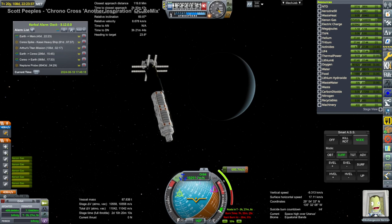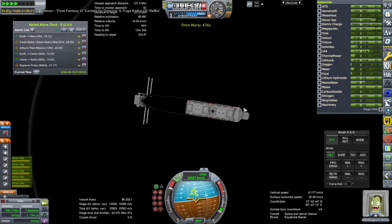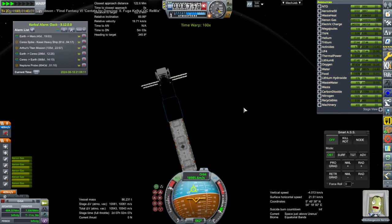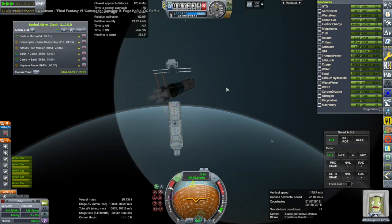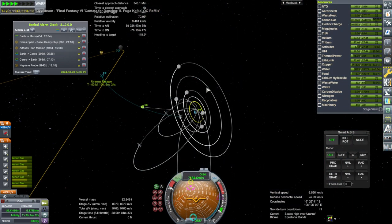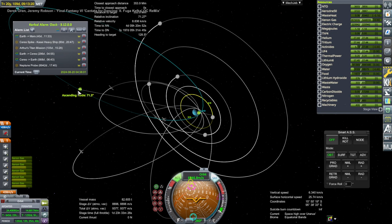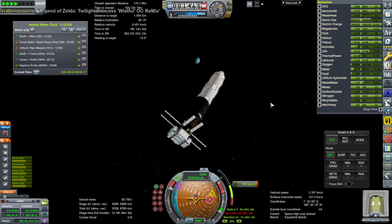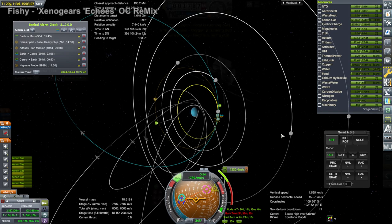This is Mikko around Uranus now capturing. There was a correction burn earlier and there's of course an ion engine capture happening during time warp — throttle up to full — with dramatic music because this is actually the most ambitious capture we've done so far. It took about 20 years in-game to get Mikko over here, and it's been a couple of years real time. It's been quite an ordeal as we finally capture around Uranus. The correction burn was to make sure the descending node was at periapsis, which would make it easier to then correct inclination and tilt the orbit so that we'd be in line with Miranda's orbit.